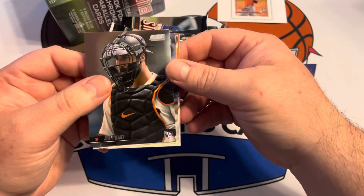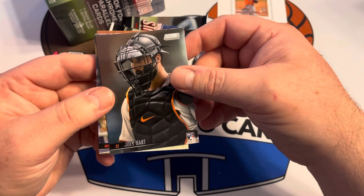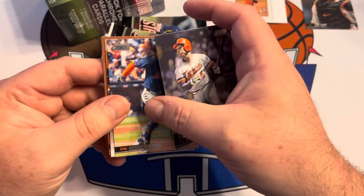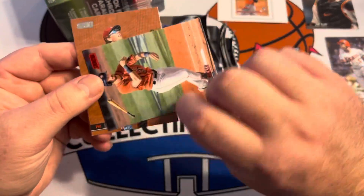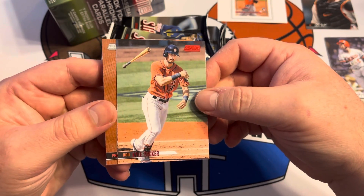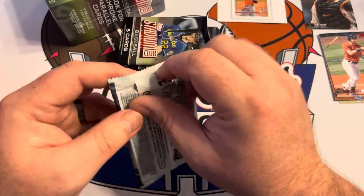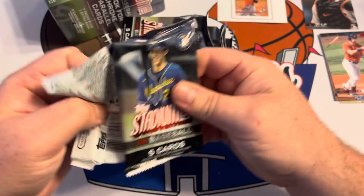Maybe we'll find some good players. Oh nice — Joey Bart rookie, leading things off, looking very determined there. Kirby Puckett. Brandon Nimmo. Oh what do we got here — two... oh it's a red! Kyle Tucker — he doesn't need that bat anymore. And then Rhys Hoskins. Got excited for a minute there, I thought we had an auto in the first pack.